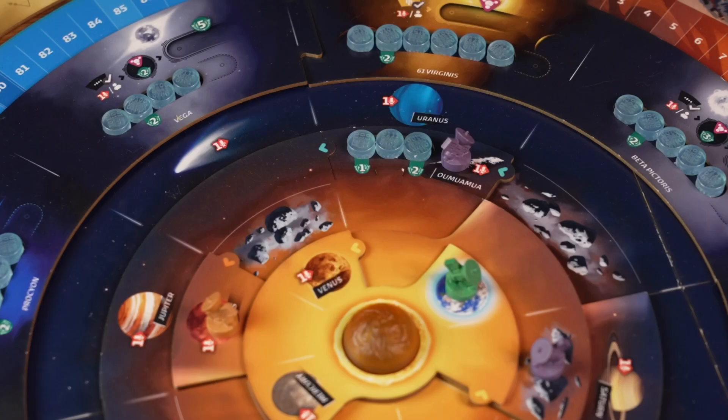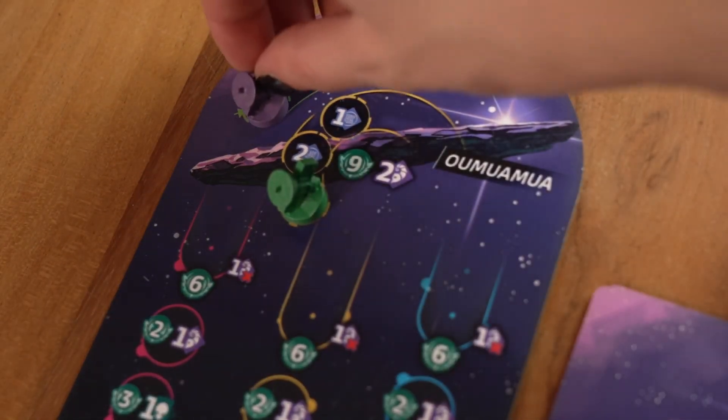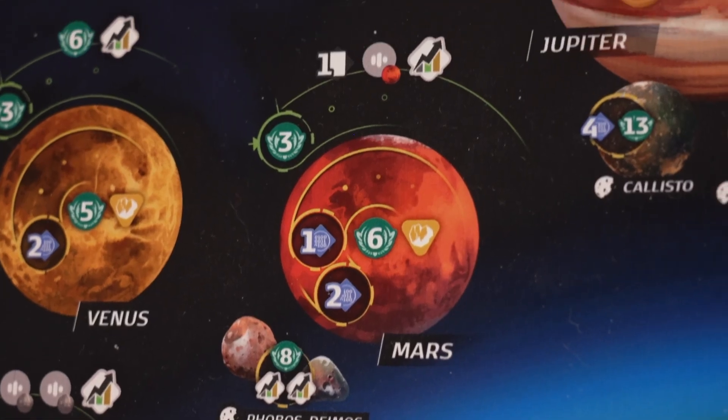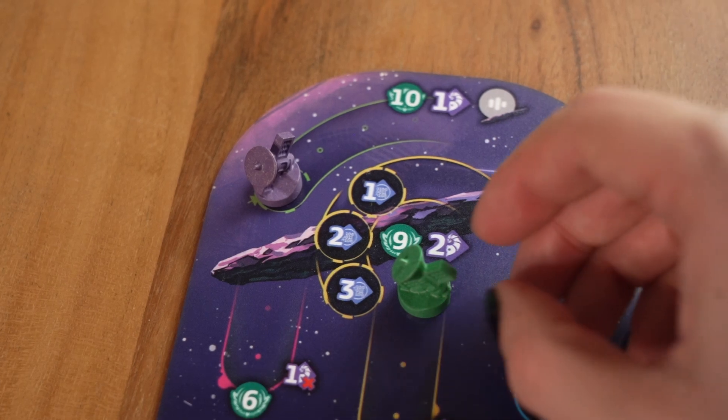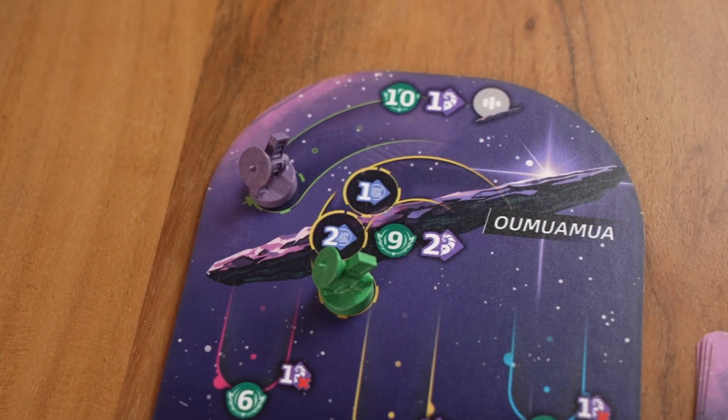The Oumuamua tile is now part of the solar system and you can visit it just as you do with the other planets and asteroids. Oumuamua counts as a planet for cards referring to planets, and every time you visit it with your probe, you gain one publicity. You can also place a lander or an orbiter on Oumuamua just as you do for other planets. Similarly to Mars, there are extra landing rewards not only for the first player who lands on Oumuamua, but for the first three players.